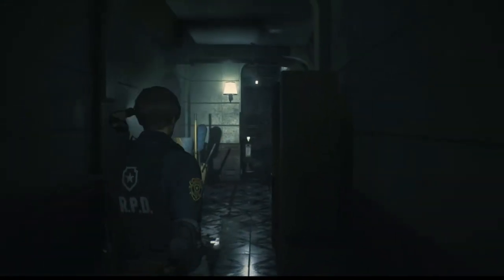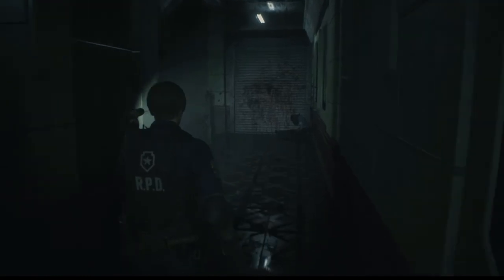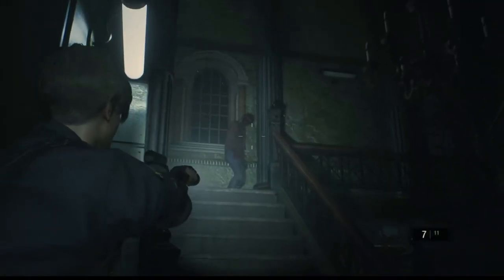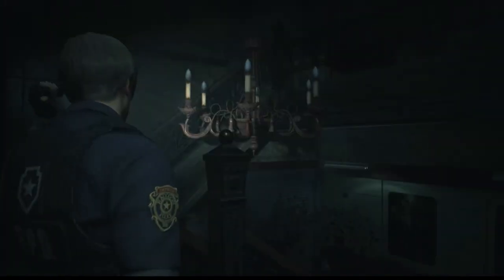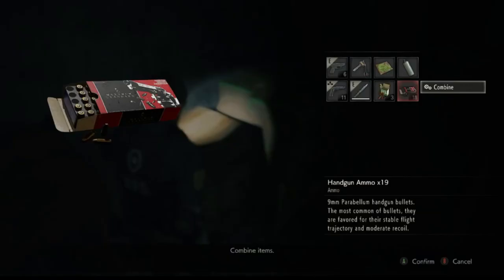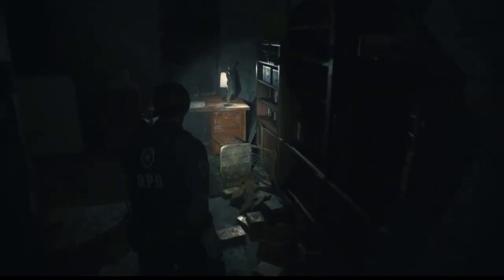There's a portable safe up there. Red herb — where do I put the red herb? Now I've got too much stuff in my pockets. Shall we see how the knife does? Well, I wanted to try the knife, but okay.